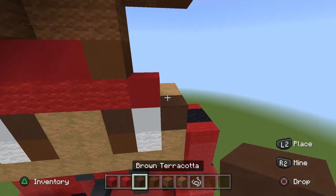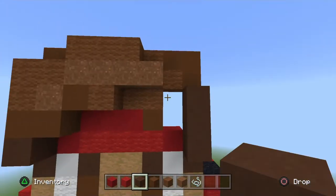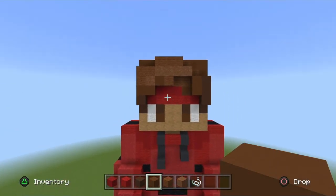Go to the right side — actually his left side of his head — place a brown terracotta, pop it out, go up two, and fill that final gap with two popped out brown concrete.